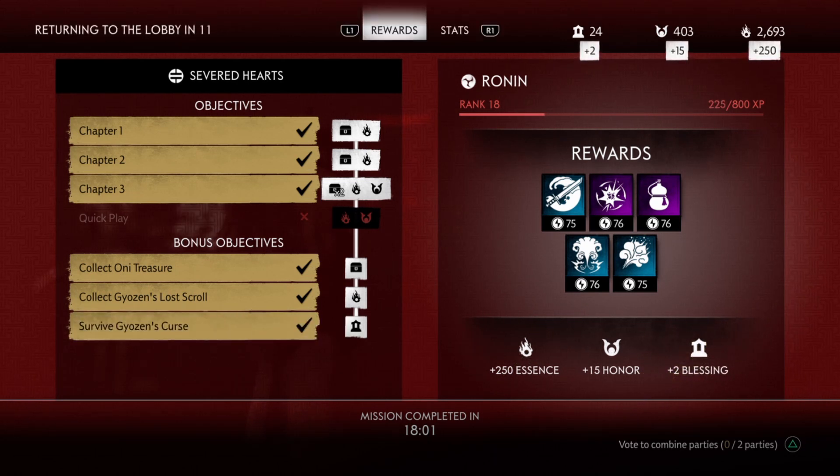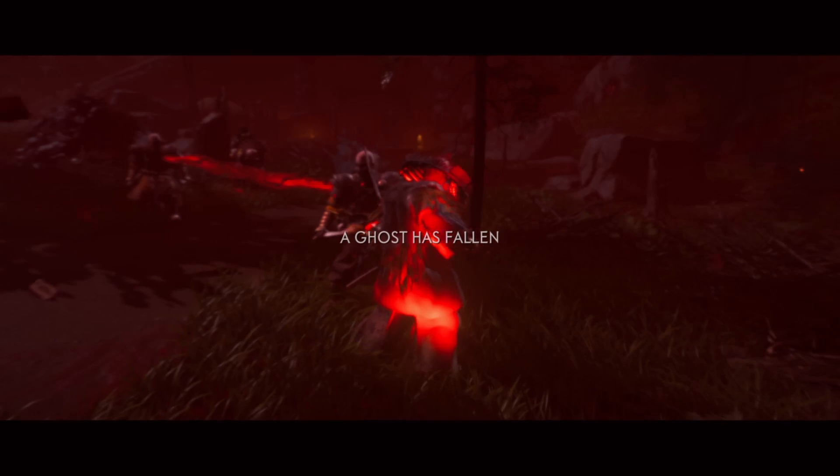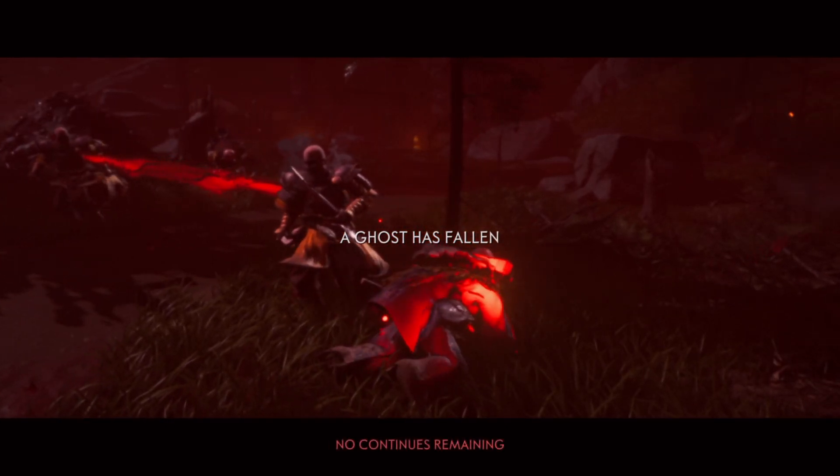To start it off, just by completing chapters one, two, and three, you complete those three objectives. In silver difficulty, if both teammates die you lose one try. You have three tries in total, and once those run out you'll be kicked out to the end screen.